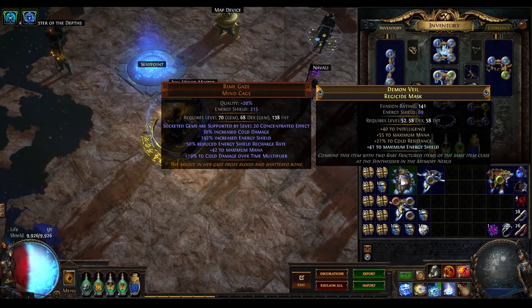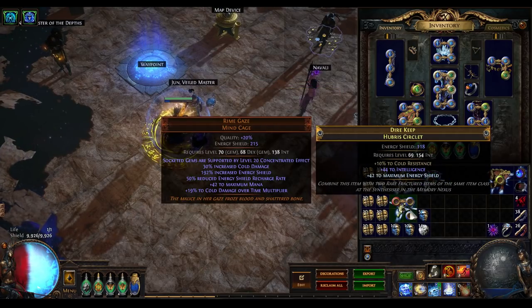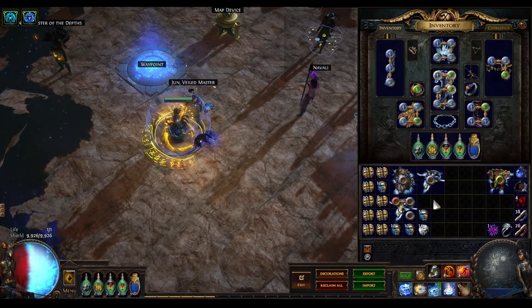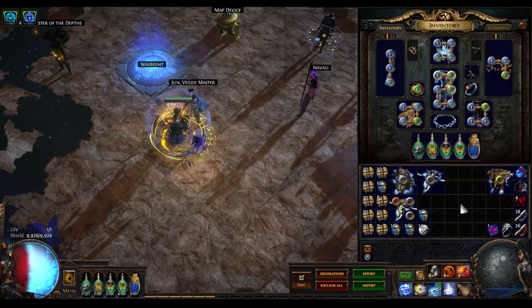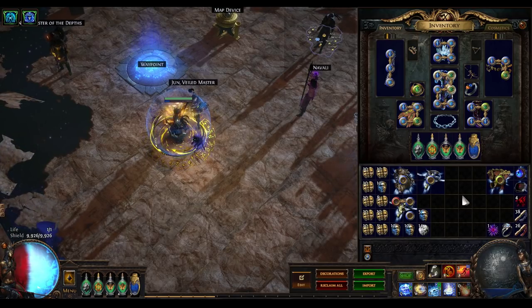Howdy all, grab yourselves a beer. It is time for some Path of Exile crafting, and today what I'm going to do is experiment with a new method of crafting hubris circlets with plus 30 synthesized implicit to intelligence.